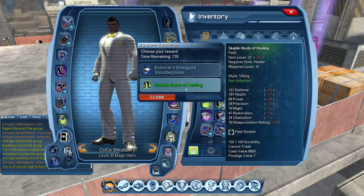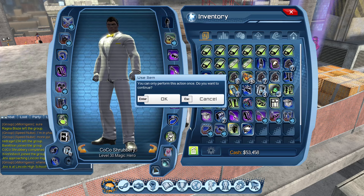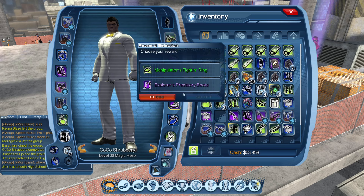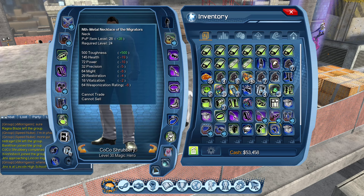Next thing you do is open up the crates that you just earned. None of those are going to be better than what I had. That was 37 levels better. That was 14 levels better. Immediately put those on.